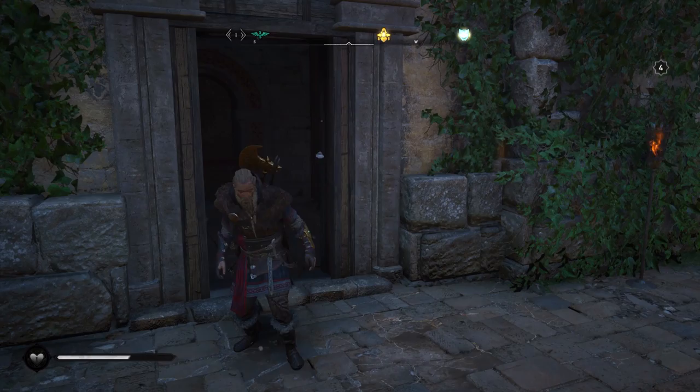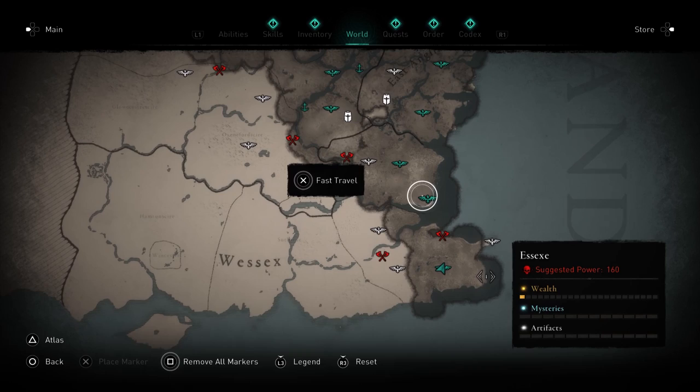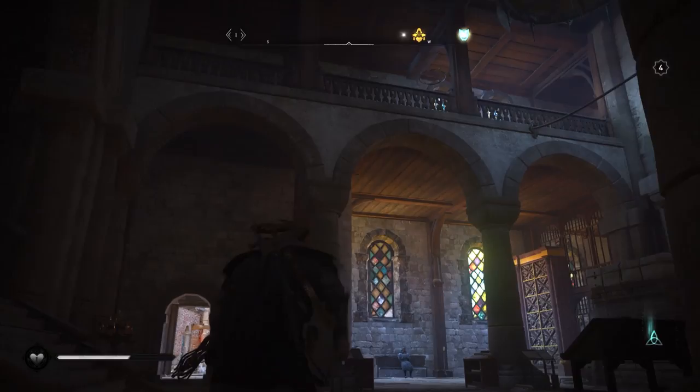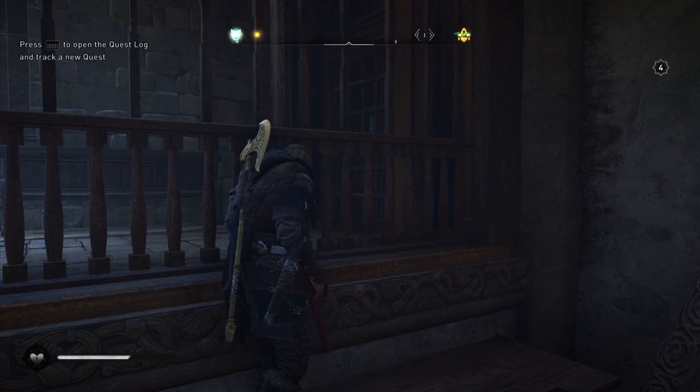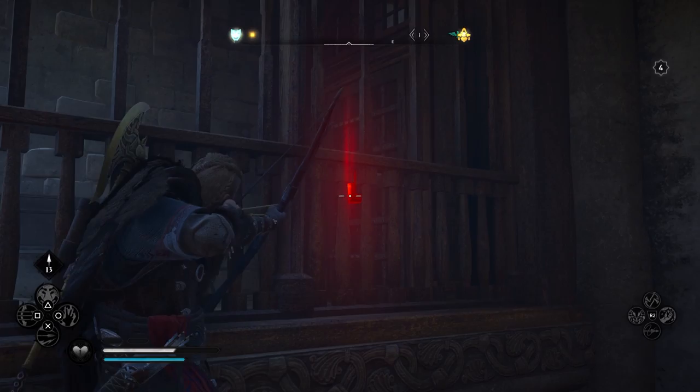The next set piece of the Brigandine armor is the chest piece. For this you need to come to Canterbury Cathedral. You can fast travel here if you've already unlocked the synchronisation point, or just run your way down. All you need to do is look for the scroll racks up here — simply climb up them. Make sure you've got some arrows. There's a door here that you need to shoot the lock off. If you use your Odin vision you'll see the lock — try and line up your shot.